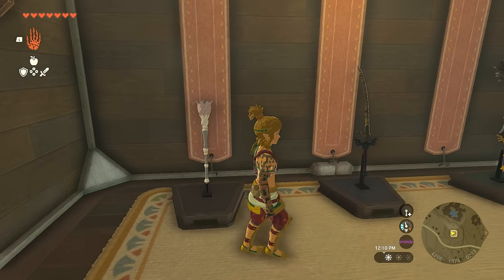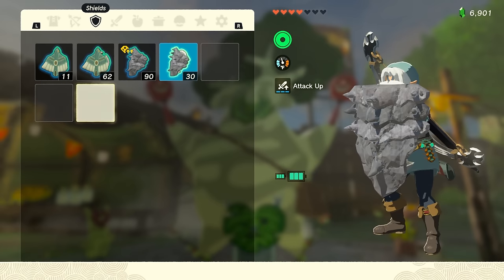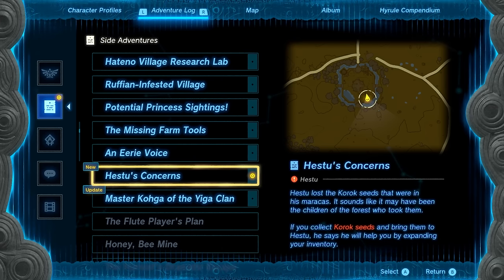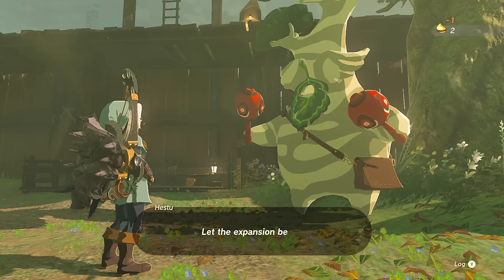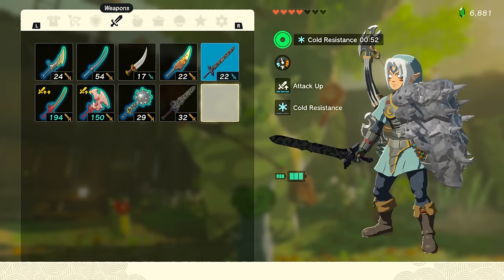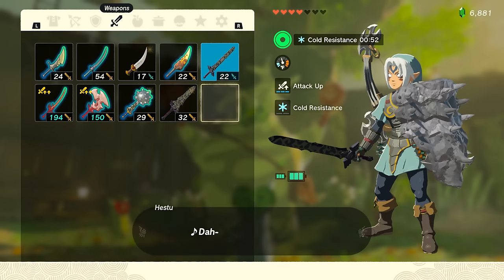Let's get started with the inventory upgrades. There are 2 ways to store extra items but I will first focus on the inventory expansion. Just like in the last game you can use Korok seeds to increase the number of inventory slots to hold more weapons, bows and shields.